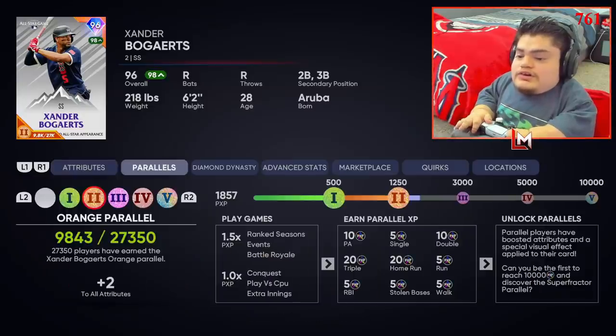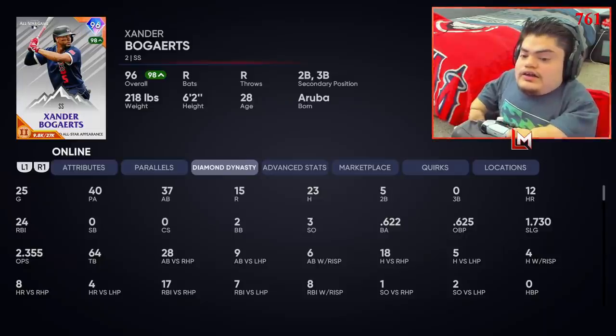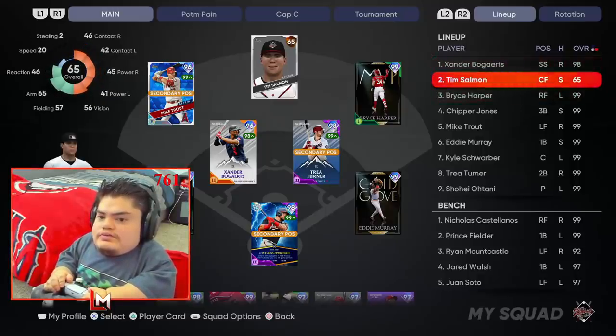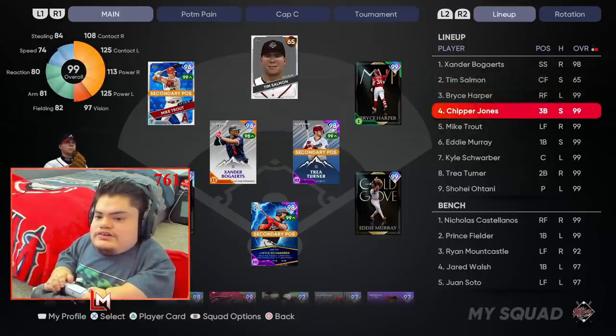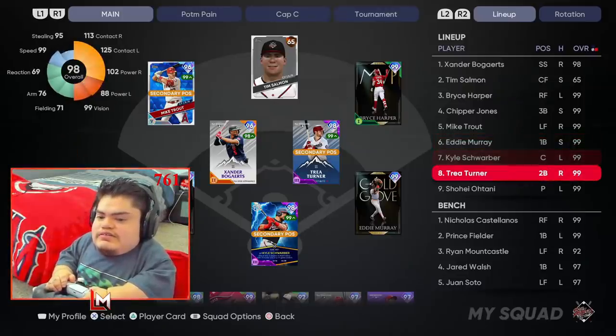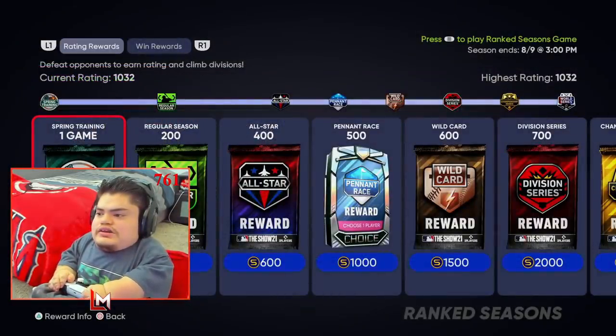I want to show you my stats — this dude is unbelievable. This is mostly on Legend; I played maybe two or three event games with him. On Legend and Hall of Fame he's batting .622 with a .625 OBP and a 1.700 slug. This card is unreal. The lineup's gonna look like this: Xander leading it off, Tim Salmon second, Harper third, Chipper fourth, Michael fifth, Eddie Murray at first base sixth, Kyle Swarby seventh, and Trey Turner eighth or ninth since he's been slumping a bit. We are rated 1032.